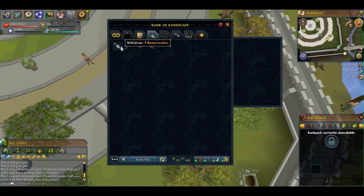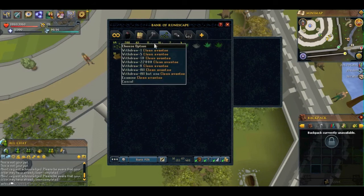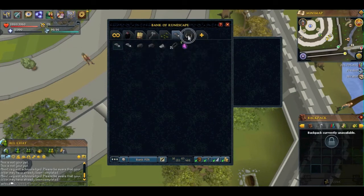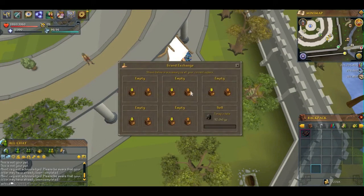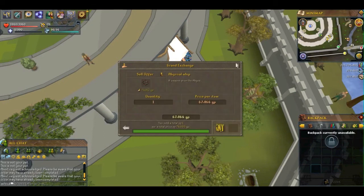I'm moving some items around in the bank — taking out the bone crusher, already have the arcane stream noted. Here's my herb tab, farm tab, fishing stuff, pendant tab. Pretty much all I have so far is the full ganodermic set. I'm going to try to get rid of the whip after this episode. Anyway, I hope you guys enjoyed the video — if there's anything you'd like to see, definitely let me know. Until next time, peace out.